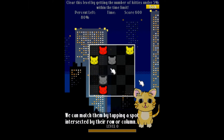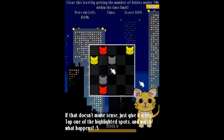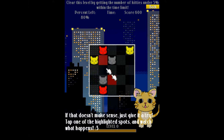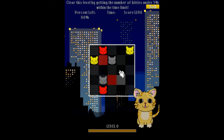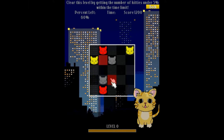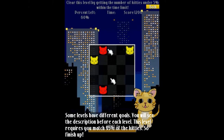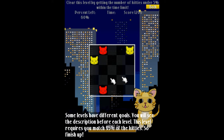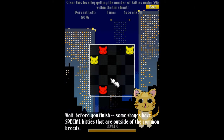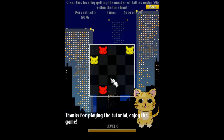The really interesting part of this game that I really like is that it's not just row or column — it's both row and column that they must share in order to be matched. When I click here you'll see that these cats are cleared because their row and column intersect at that point, which is really cool. He then talks about the special kitties that I'll show you in a minute.